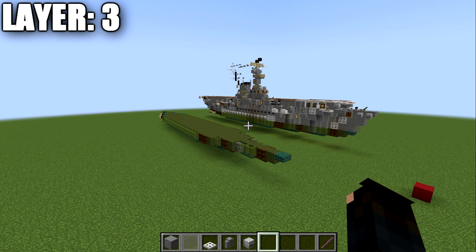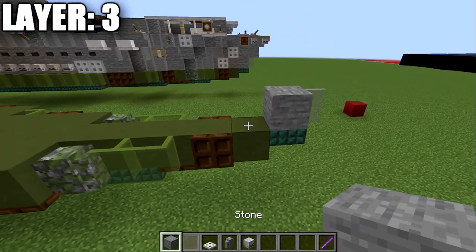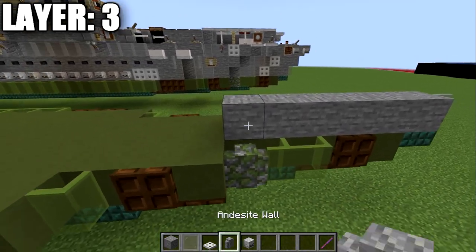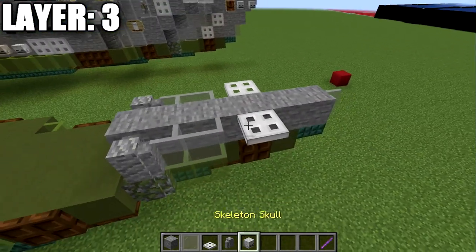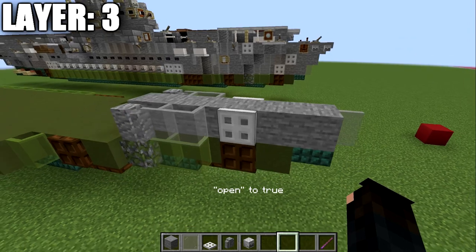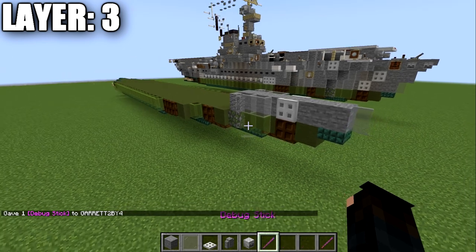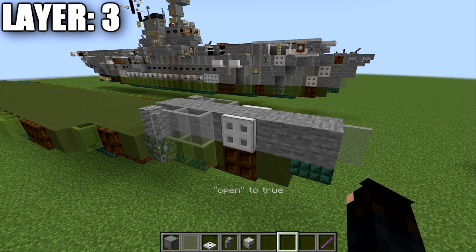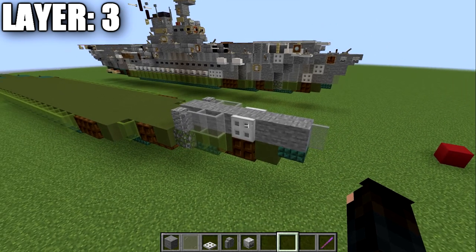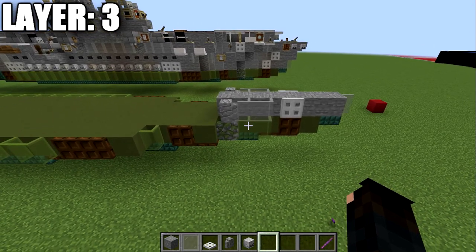Moving on to layer three, place a stone block on top of the slab, a glass pane going forward, then five blocks back. Place an andesite wall to both sides, then two light gray stained glass panes forward from those, and an iron trapdoor on both sides of the stone block. Use the debug stick — obtained in Java with the command /give @p minecraft:debug_stick — to right-click the trapdoors and set open to false so they lay flat against the side of the ship. Birchwood trapdoors work as an alternative. The trapdoors are optional and just help with shaping.